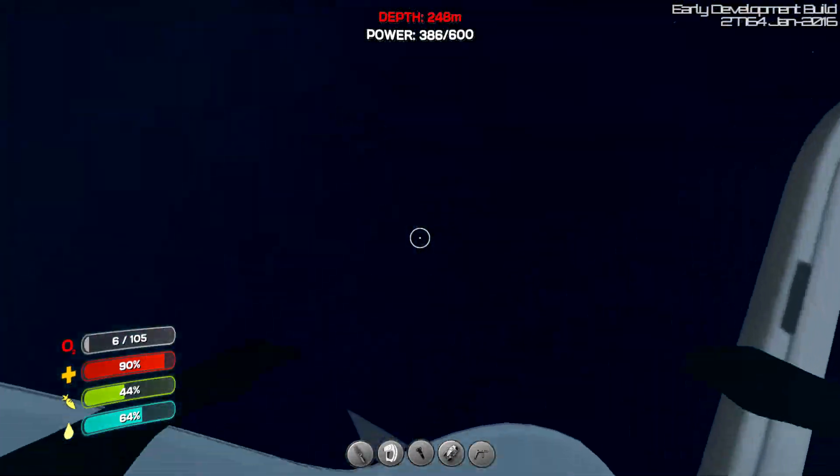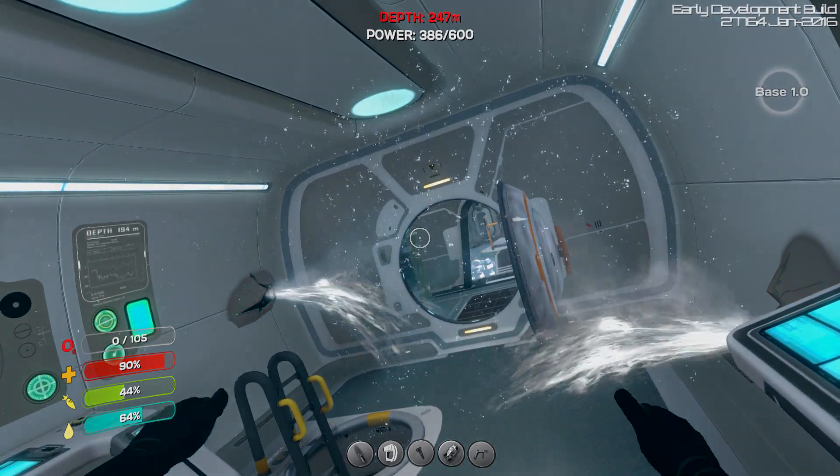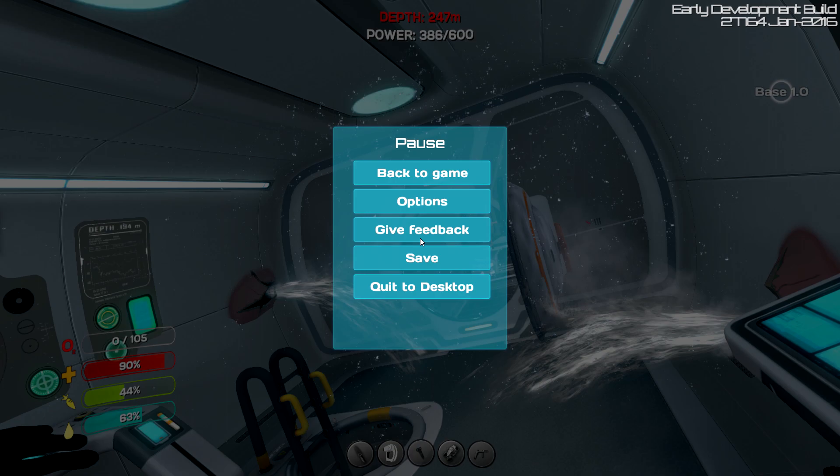10 seconds of oxygen remaining. Well, thank you for watching this video — that's what happens with the Cyclops. I'm dead. The end. I don't want to die just in case it saves somehow, like an auto-save. I hope it's not messed up my series. But that's pretty cool — that's what it looks like when you sink the Cyclops. It's pretty cool.